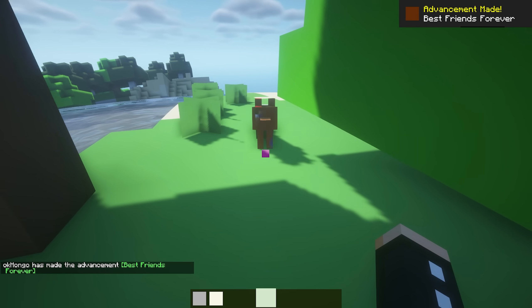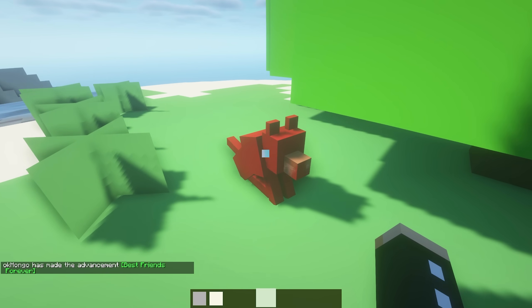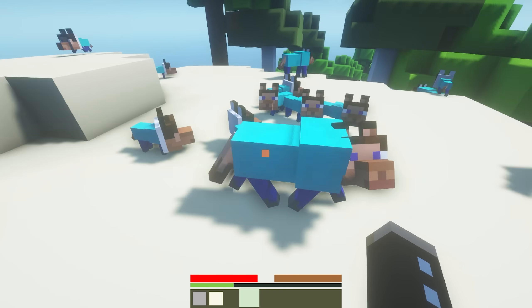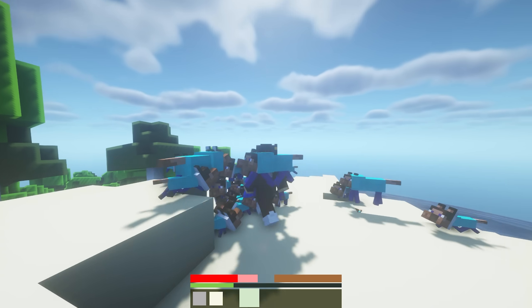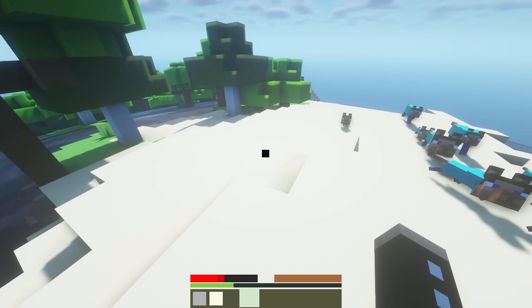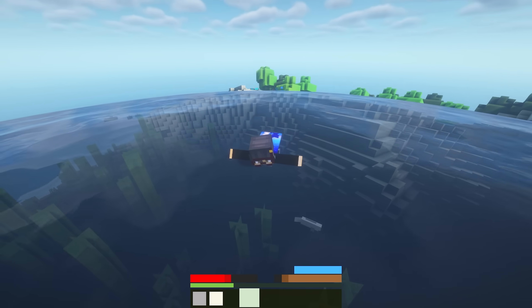Let's see what happens when we tame him. Wait why is he red? It's completely broken. Wait, look at baby Steve - this looks so cursed. What happens if I hit one of them? Okay this is not good - even the babies are after me. Okay yeah I'm definitely gonna die, there's no way I can run away. I had to run away because Steve wolf is way too strong.